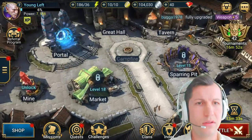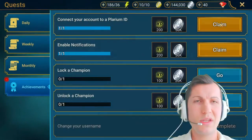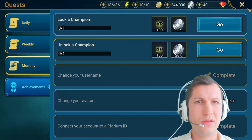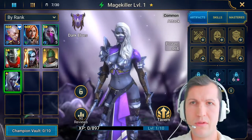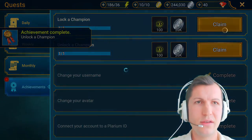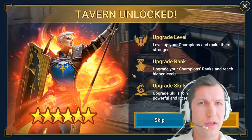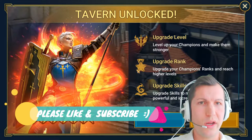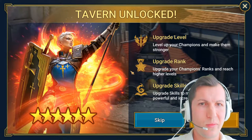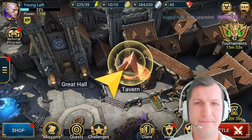What is this level? Oh nice, quests - let me claim. It seems like I've finished some quests. Unlock a champion - claim. Tavern unlock, nice. Upgrade level - level up your champions and make them stronger. Upgrade rank, upgrade your champions' rank to reach higher levels. Upgrade skills to make them more powerful and increase effectiveness. Nice, level eight!